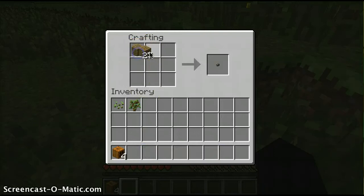Let's make... oh no, I need to make sticks first. Let's get some sticks. There. Make the axe. And make the big axe. There we go.